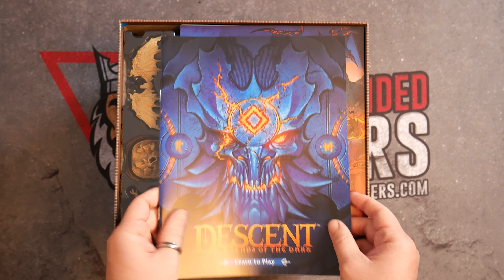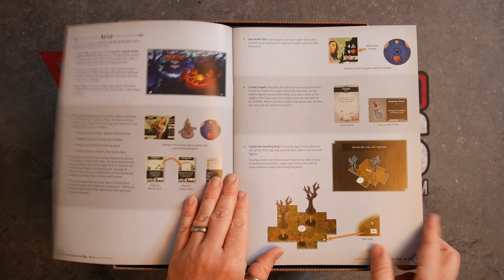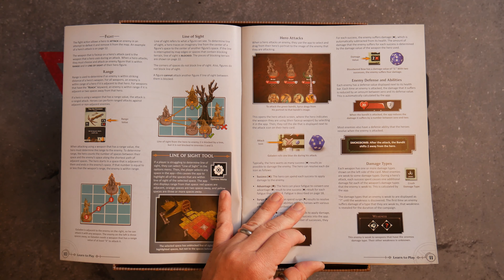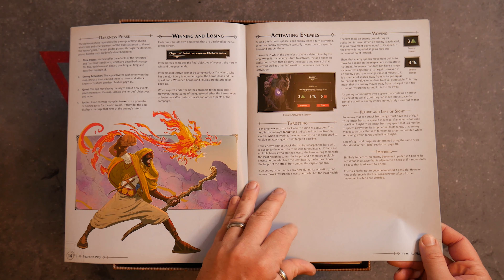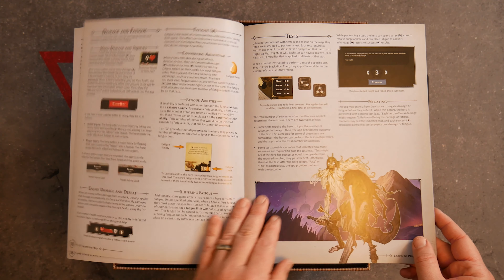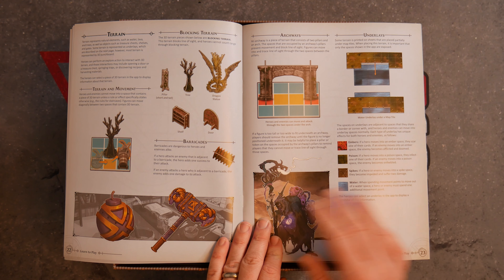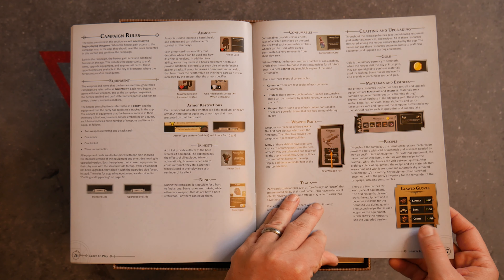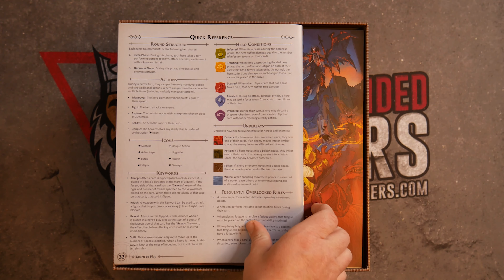First off, we've got the Learn to Play book — 32 pages total, standard Fantasy Flight contents. You've got the fundamental concepts, set up, some sight tokens, playing a quest, Heroes Attack. Some of this art looks okay; the character art is definitely where it's lacking. I like the stained glass look. There's a bunch of blank space in this book but some of the other art they have looks pretty neat. Lots of examples. Campaign rules, Beats, Virtues, Campaign Map, Credits on the back, and a Quick Reference — I love it when they have that.